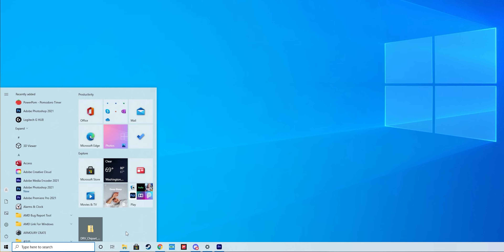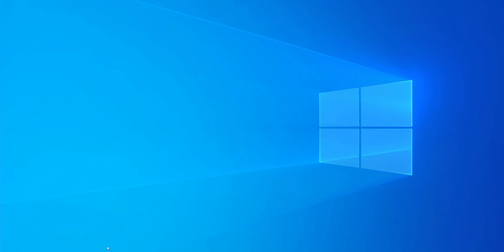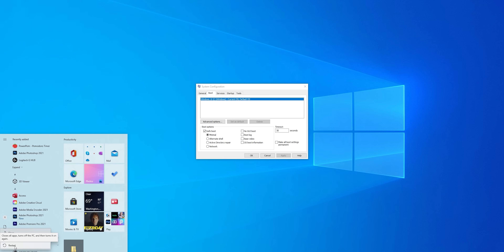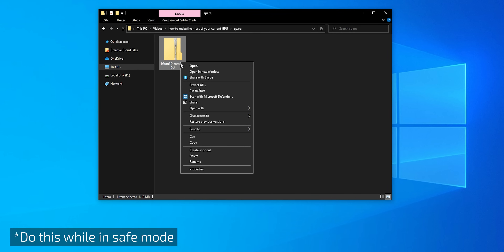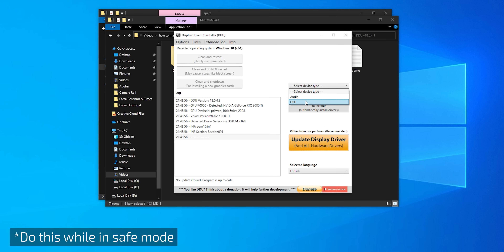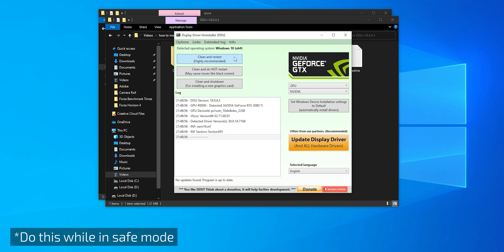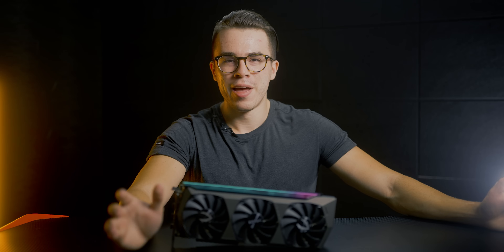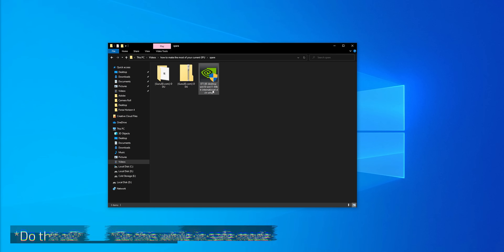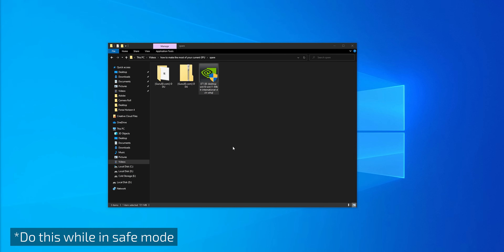To boot into safe mode, type 'system configuration' into the Windows search bar, go to Boot, select Safe Mode, and hit Apply, then restart your PC. Once in safe mode, extract and run DDU from your downloads folder. It should automatically detect your current graphics card driver software, but if not, select AMD or Nvidia depending on your card's brand. Then select Clean Install, click OK, let it run for a few minutes, and once your PC reboots, install the new graphics card driver software from your downloads folder.